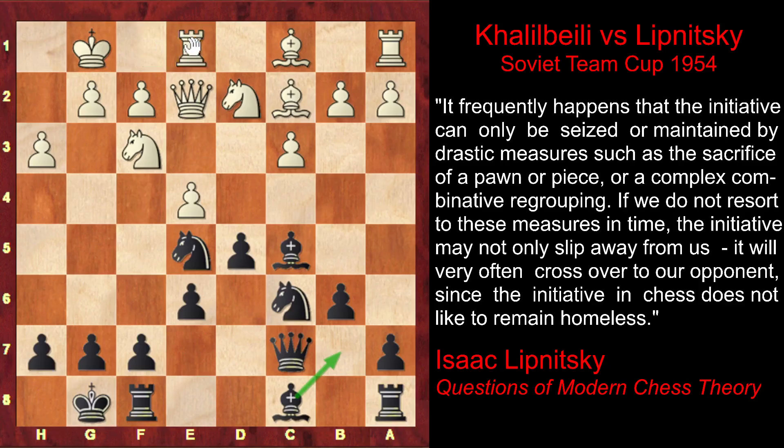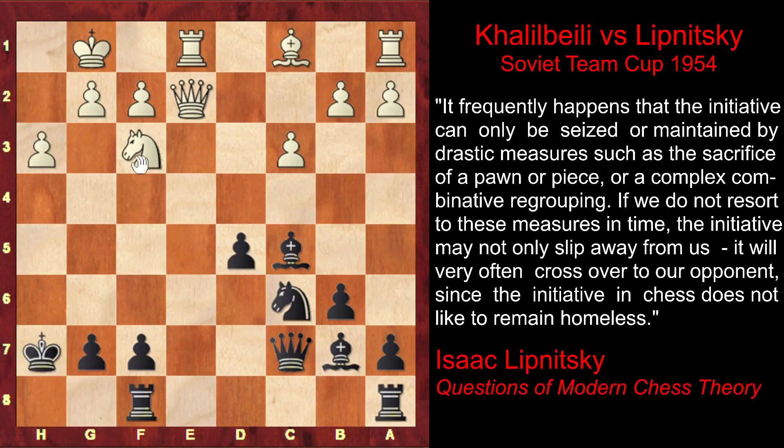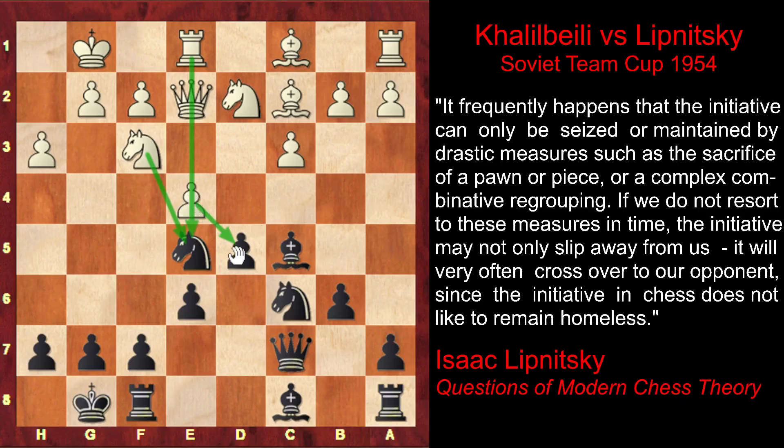White increases pressure on the e-file with Re1, creating an immediate threat of exd5, after which the black knight would fall under attack — it will be attacked three times. For example, if black carelessly plays Bb7, white would capture, and black doesn't have time to recapture as his knight is under attack, so black would be forced to exchange the knights first with a check. But then white would play Nxf3, opening the bishop's diagonal, and after black recaptures, white would execute a standard sacrifice — Bxh7 check — initiating a devastating attack. For this reason, after Re1, as white is threatening to capture on d5, Lipnitsky pushes the pawn forward to d4.